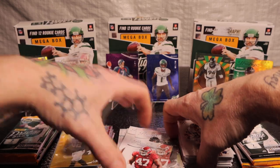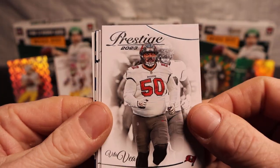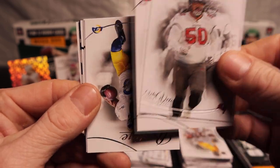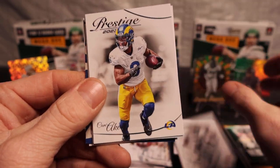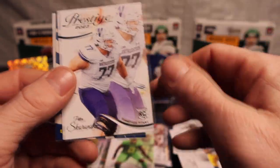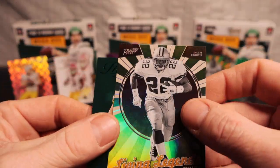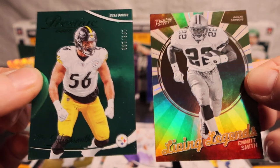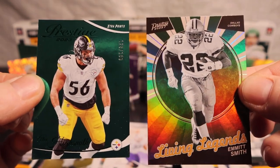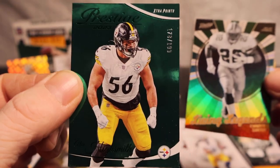All right, fourth pack — oh, we got 11 legends again. Vida, DJ Johnson, Peter, and Emmitt Smith on the Living Legends — that's nice, one of my favorite running backs in the world. And then Alex Highsmith on the number, /199.